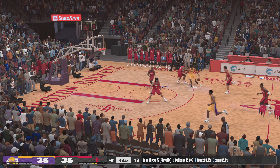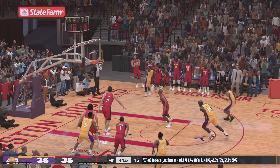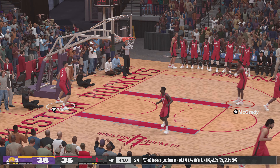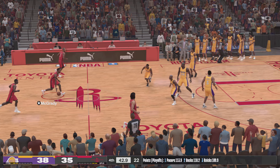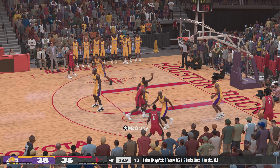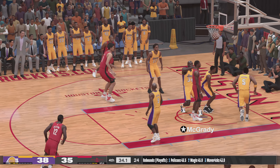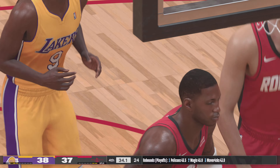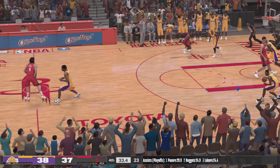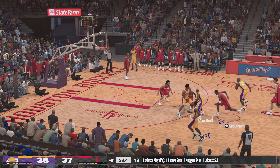It's to Van Exel — three-pointer — knocks down the three! That is world class. Love seeing that. They've got a huge possession. And he nets it. McGrady against Jones — got it. What a sensational bucket to bring it down within one. Any possession that ends in a shot from that range after good player and ball movement, that's a good one.